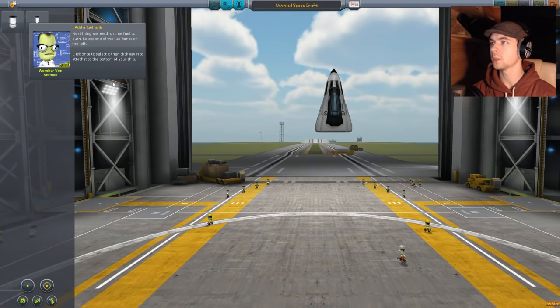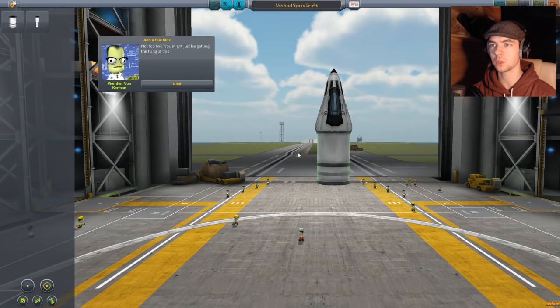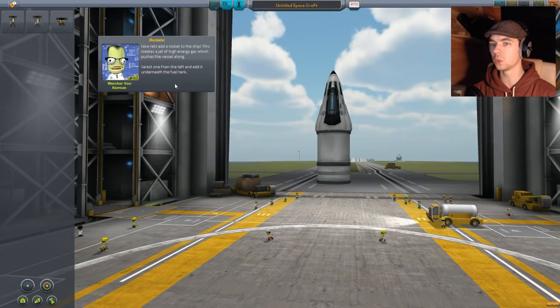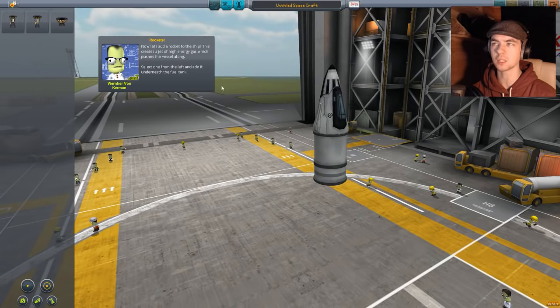Alrighty-roo, I figure it out. We need some fuel to burn — can I move you? Yes I can. Fuel tank. You seem good. Look at my spaceship coming together, not too bad! You might just be getting the hang of this. Command module and fuel — is this real? Like how in-depth does this get? I've heard it can be pretty detailed.